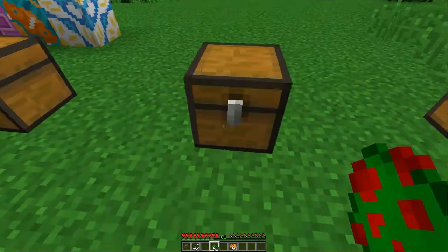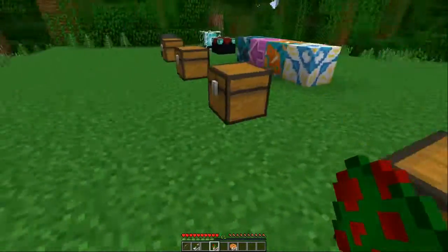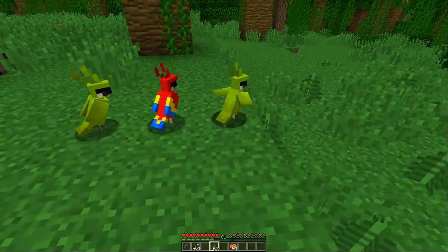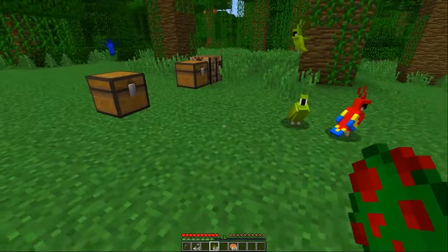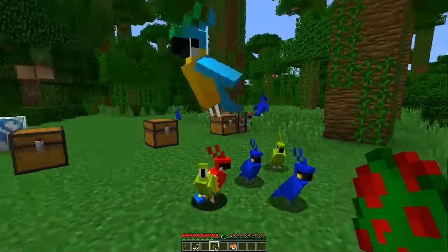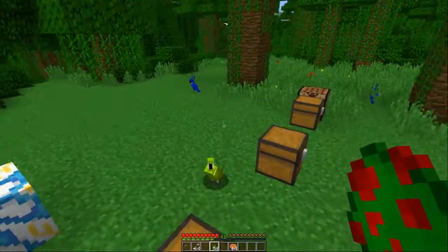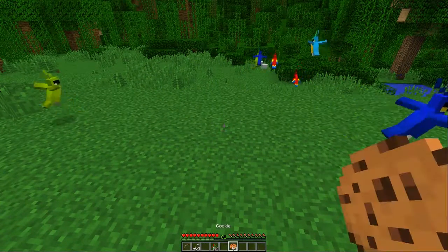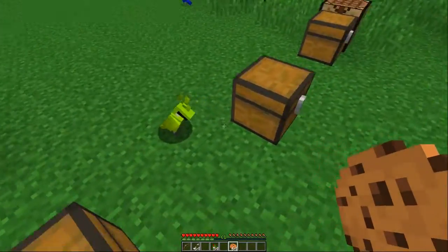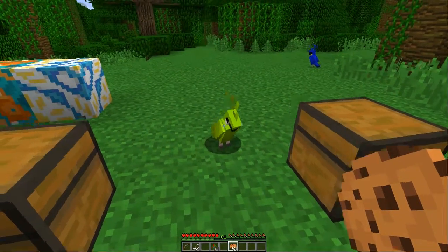The fun one of this snapshot are the parrots. These are cool because they come in four different colors. They're going to repeat mob sounds that are close by, and they are tameable. If you give them a cookie, they become tamed.